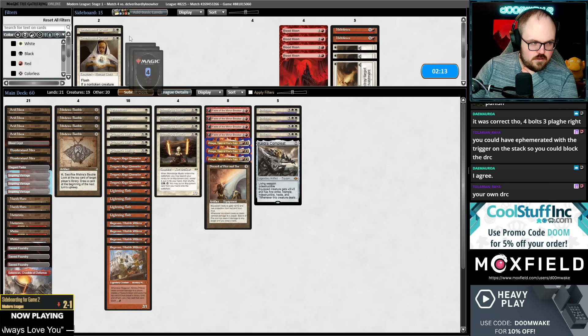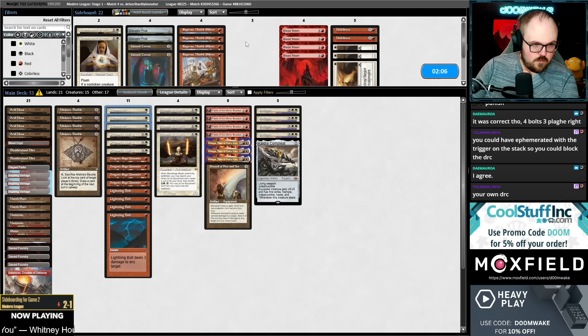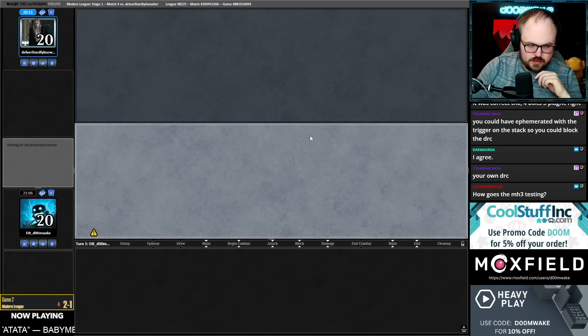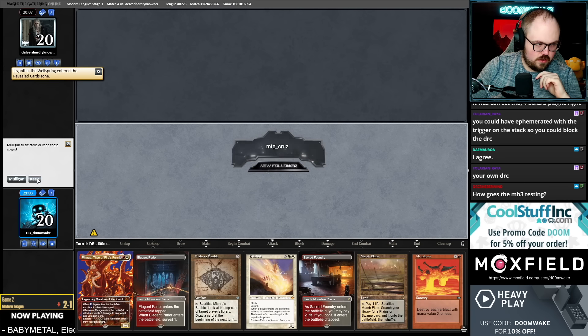Priest is bad, Meltdown seems okay, Wear/Tear is good against Saga — these are all mid. We could Blood Moon as well. I might try cutting Ragavans and Ephemerates. Keep in two Ragavans, not all the Blood Moons — Blood Moon is probably okay. I don't know if we need it because we have Wear/Tear for Saga, but it might be good to have both. The two decks that have been most impressive are definitely Eldrazi and Nadu — everything else feels okay, but those are the standouts by far.